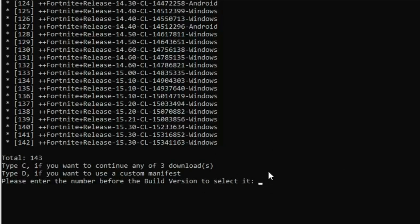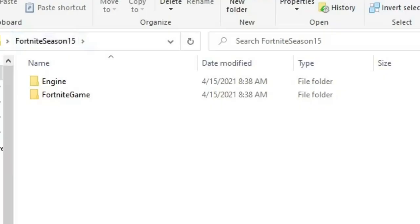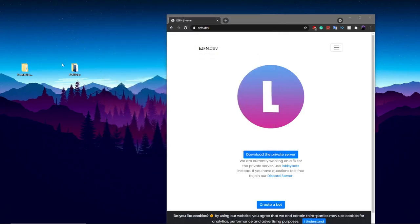Once you figure out which version you want, simply type in the number — I type in 133, press enter, then type in your game folder location. Make a desktop folder or something, then type in the path of that location and it'll install there. I've already installed version 15.0, which is right on my desktop in a folder called Season 15.